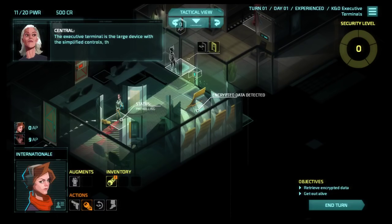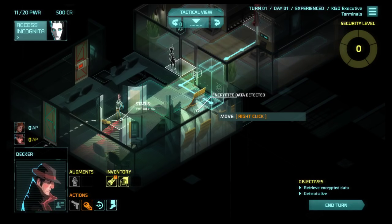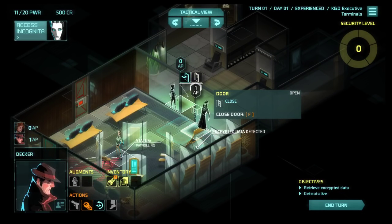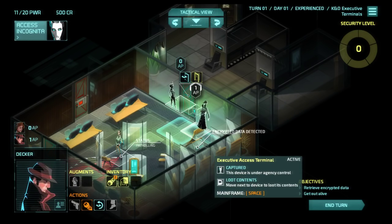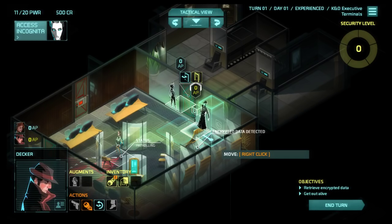The executive terminal is the large device with the simplified controls - there. Oh wow, it really is right there. Just to give you some idea of why I'm surprised: it took me 20 minutes to find this thing last time, and by the time I did, I had pretty much already lost. This is going to be a huge help.